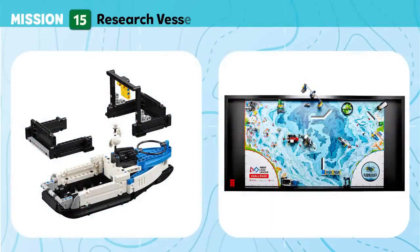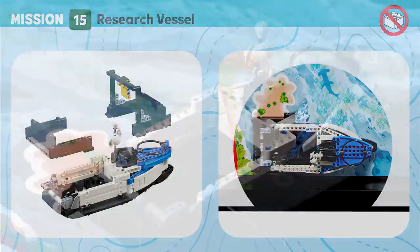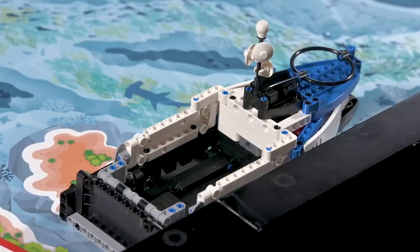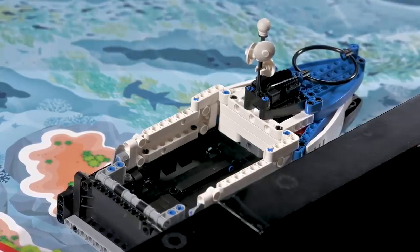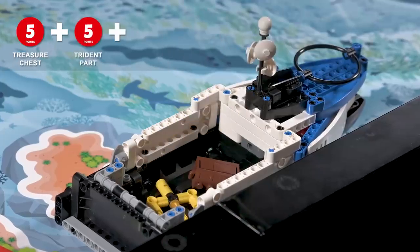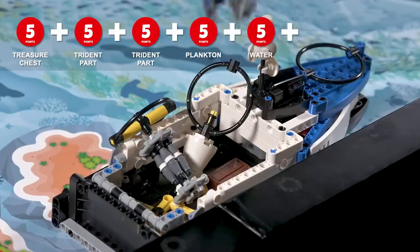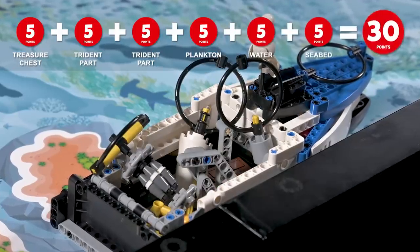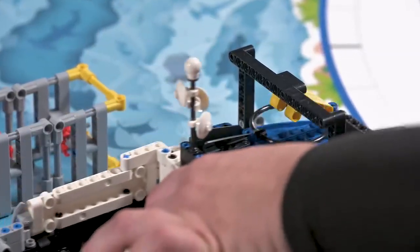Mission 15: Research Vessel. Deliver the samples and artifacts your team has collected to the research vessel and securely dock it at the port. Score if any of the following are at least partly in the research vessel's cargo area: treasure chest, trident parts, or each sample. Also score if the port's latch is at least partly in the research vessel's loop.